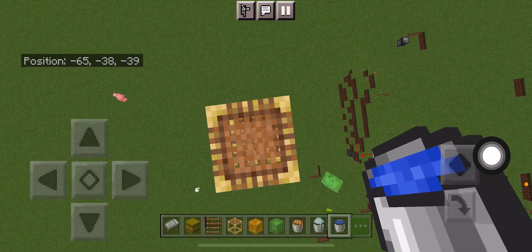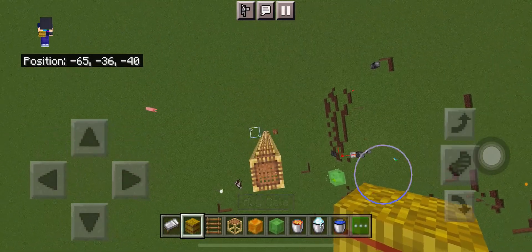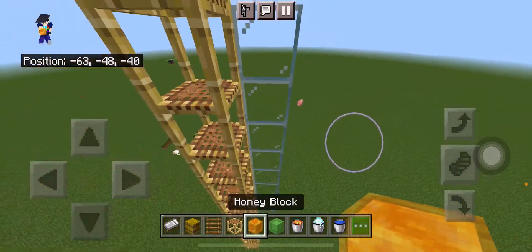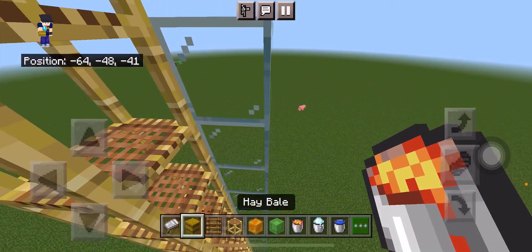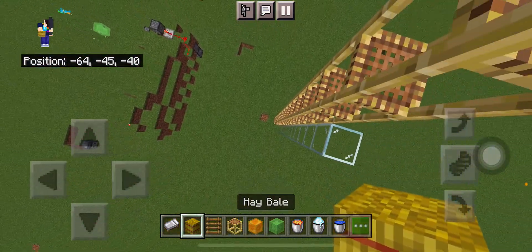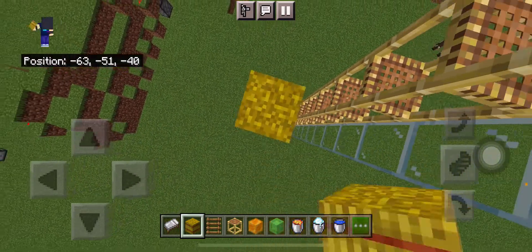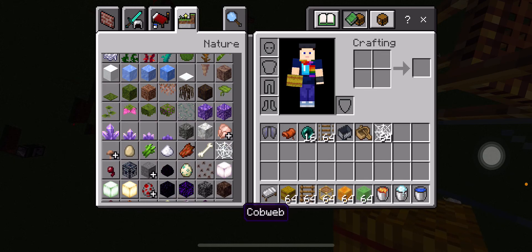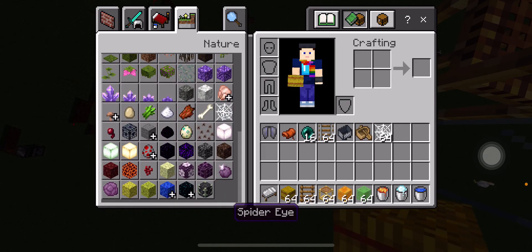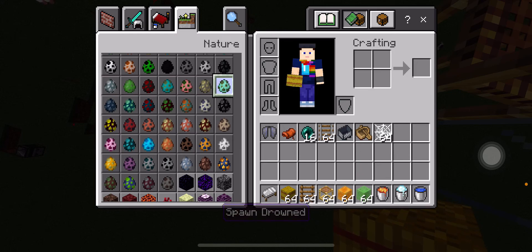In today's video I'll be showing a couple of MLGs that everyone should know. Here I have a wall so you can use a lava bucket MLG, a water bucket MLG, hay bales, slime blocks, cobwebs, and mob MLG — which is using mobs that can hit you from not too close to the ground, like a trident or a drowned with tridents.